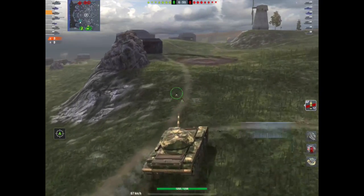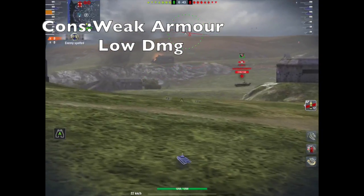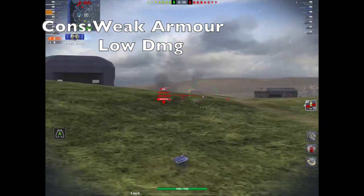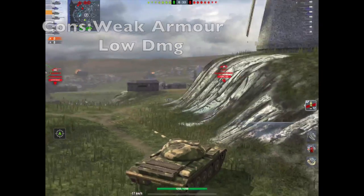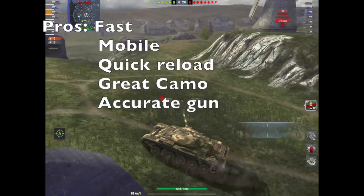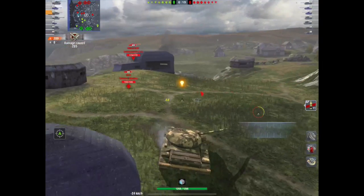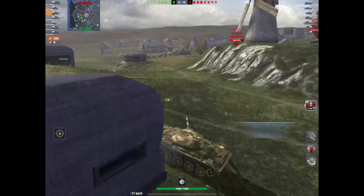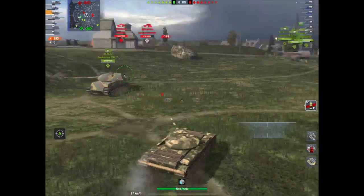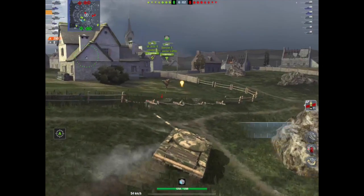Light tanks are notorious in Blitz for players not understanding their role. The thing about light tanks is this: they have zero armor, that's why they're fast and mobile. You need to understand that they're fast and mobile and nippy for a reason. They have no armor for a reason, and they generally have a very good gun with a decent reload time. They don't normally churn out loads of damage, but they also have amazing camouflage profiles, meaning you have almost the same camo profile whilst moving as when stationary.